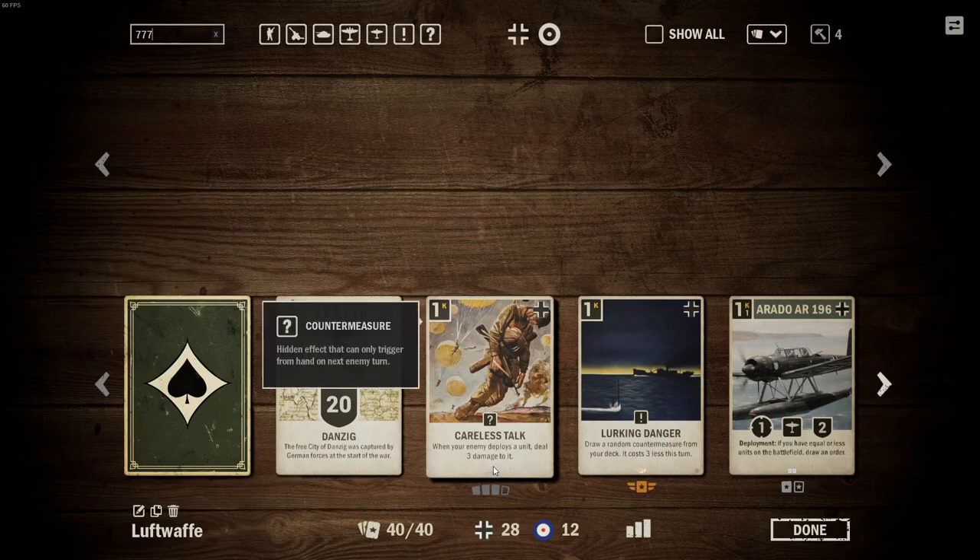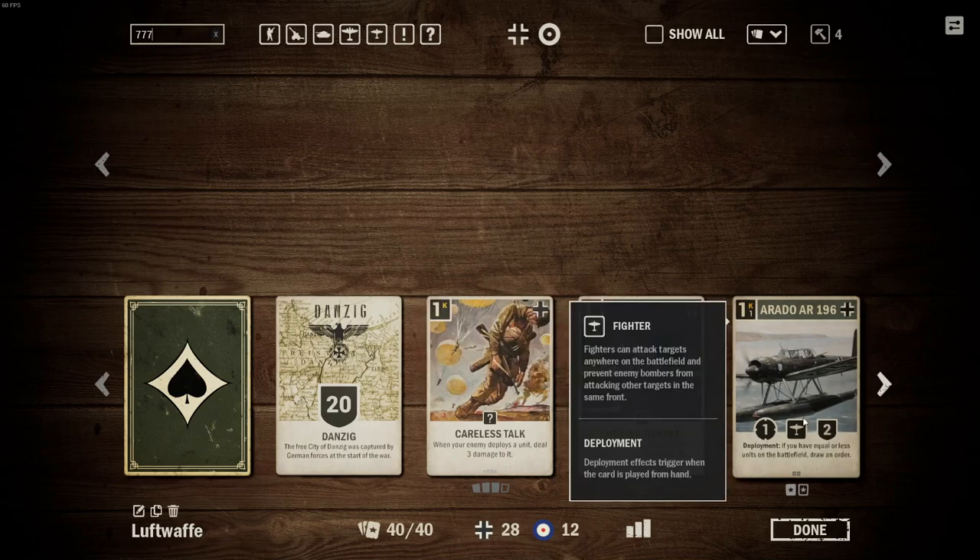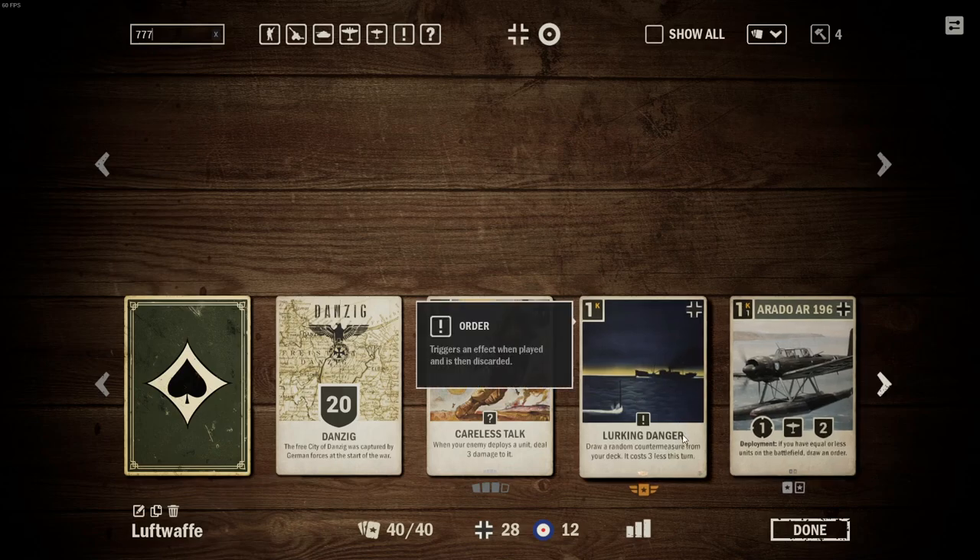So, Careless Talk — three copies. I'm going to discuss this content as if you've played Cards before and know the cards fairly well. Basically, I want to try and secure early game board state; I do not want the enemy to have any units on the board — Careless Talk is there for that reason. Lurking Danger is a bit of a dud; I'm going to leave it in for now, but I would play this and end up drawing Careless Talk, so it's not ideal. This deck is lacking card draw, so maybe you could remove this and add more card draw.